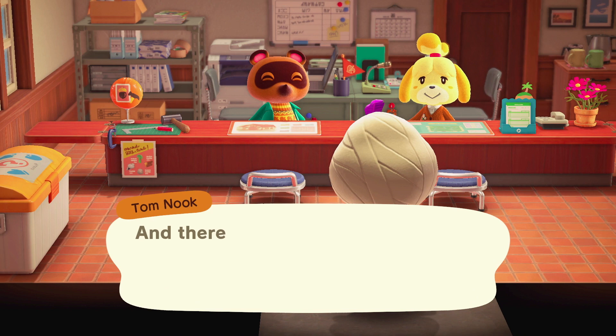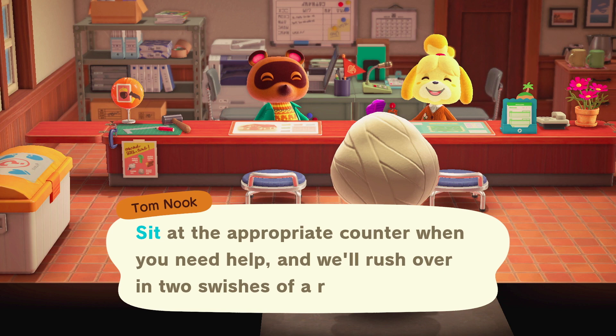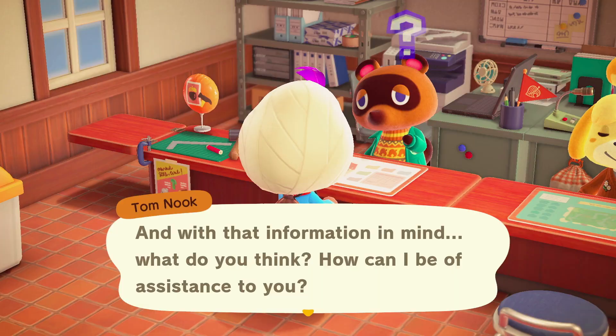Isabelle allows you to change the town flag, change the town tune, and report villagers — but keep in mind that reporting only resets the clothes designs they're wearing or the things they're saying; it won't actually make them leave town. After the explanation, talk to Tom Nook and click on 'You wanted my help.'